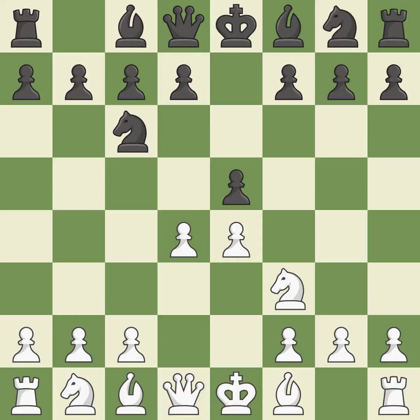In the Scotch Game, d4 gains space in the center and attacks the e5 square twice. exd4 opens up the center and is somewhat forced, given that White was attacking the pawn twice and protecting with d6 doesn't work out. Nxd4 recaptures the pawn and centralizes the knight.